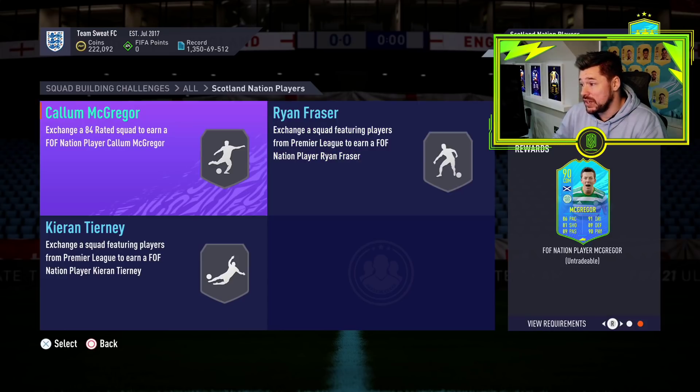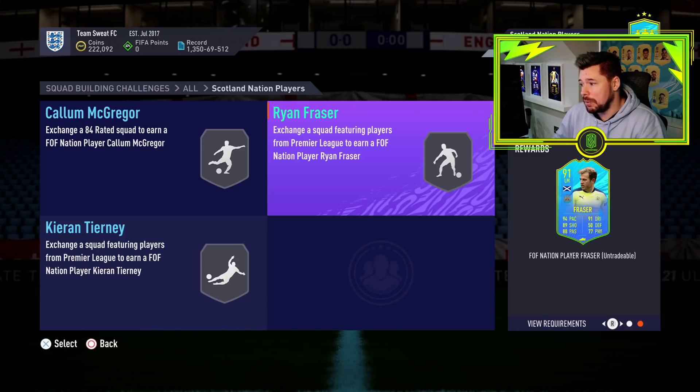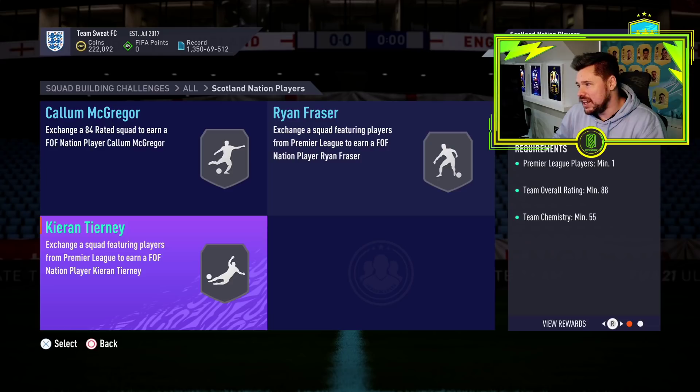It's an 84 for 70 chemistry — that's amazing. We've got Ryan Fraser: an 85 with 70 chem and a Premier League player, that's great pace and dribbling, good shooting and passing. And then Kieran Tierney — the legend. An 88 rated squad. Well worth it.